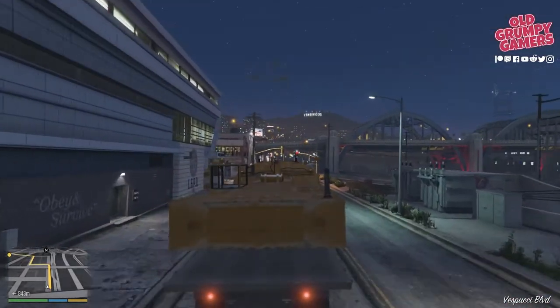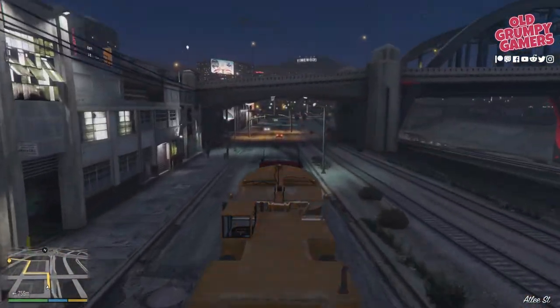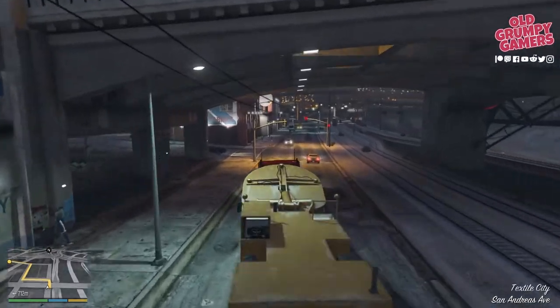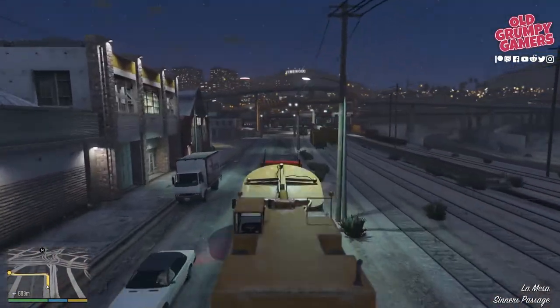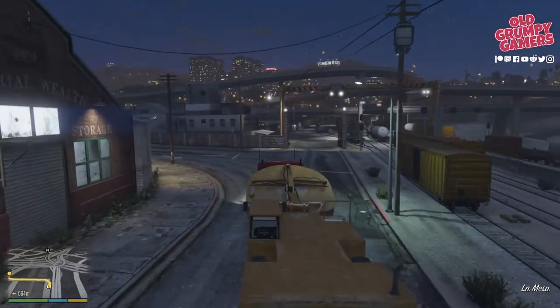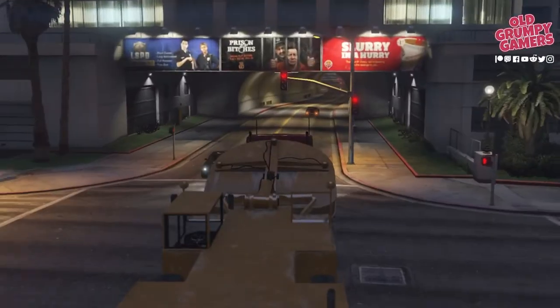The GPS will ask us to take a left up here, but we just want to go straight through — otherwise we'll end up doing an extra couple of bends which we don't need. So straight over this intersection, then hang a left at the next intersection. That just saves us a little bit of time. Under the tunnel and keeping up our pace.